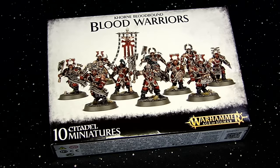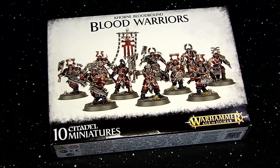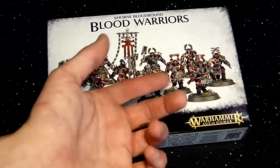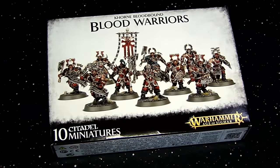They're following right in the footsteps of the Blood Reavers from last week, where you got 20 models to a box for about $58. Now you get 10 — they're a little bit bigger, heavily armored warriors with all that great Khorne stuff: the brass trim, crazy helmets, and random dudes that just don't have any armor. Because why not? Khorne!